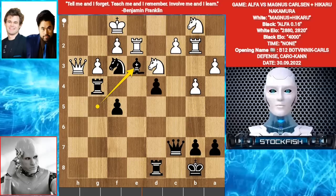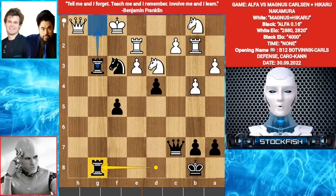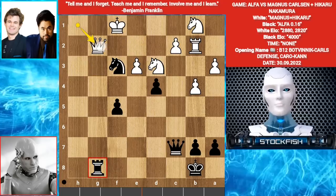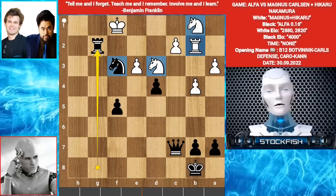If you take the Bishop with your pawn, let me show the variation: then Rook takes G3, Rook DG8, threatening mate in 2. So Rook G2, Rook takes Rook, Queen takes G2, Rook takes G2 — Black is winning because he has an active Knight and Queen while White's remaining pieces are very passive.